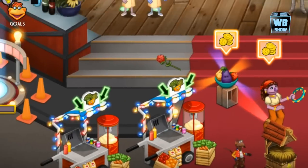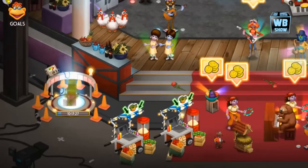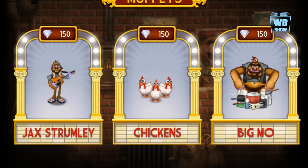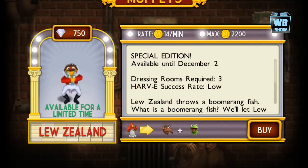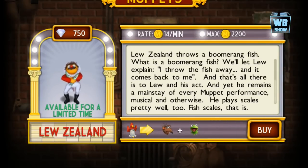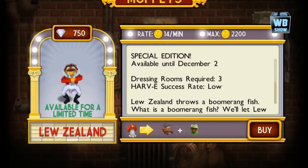You need to use this Muppet as I just showed you, and I have the Kermit Muppet here from the last video. You need the Kermit Muppet and the Rizzo Muppet, which is available in the game.